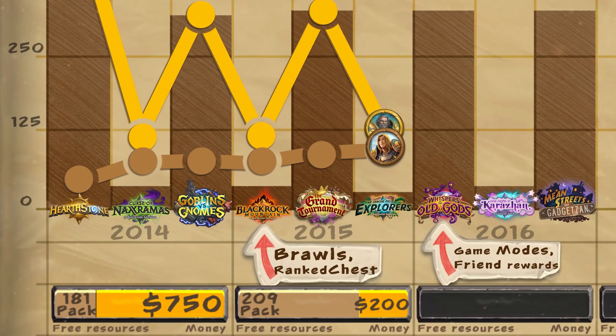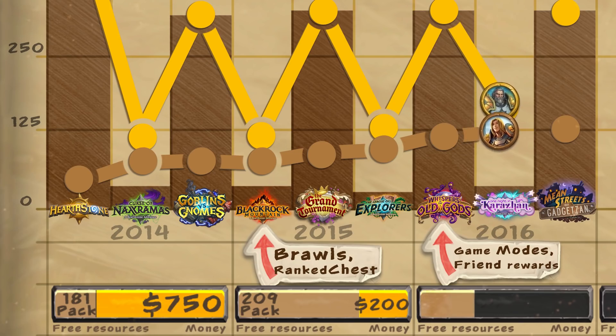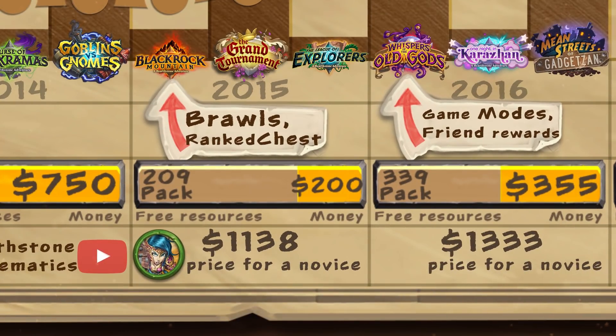Without much effort, everyone could receive three invitations from friends per month and earn an additional 240 gold. Looking at the year's results, Squire was able to earn resources equivalent to 339 packs. Tyrion had to pay $355 for the full collection. If you came into the game from the beginning of 2016, by the end of the year you would need to pay $1,333 to have all available cards from standard mode. As you can see, the cost of a complete collection for new players continues to grow, even though the wild/standard split occurred.